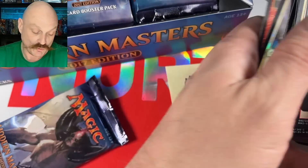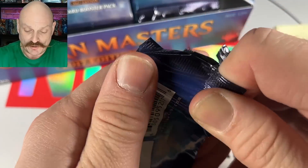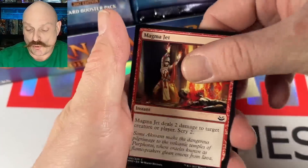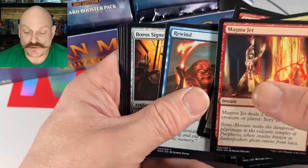Urbis Protector and a giant warrior with haste. Let's get my Mythic. Because of all the reprints, we won't be opening this very much on channel. Sub if you're new — tons of openings.